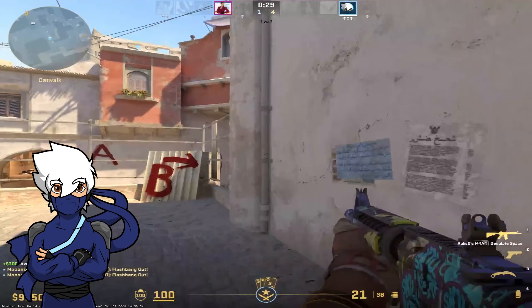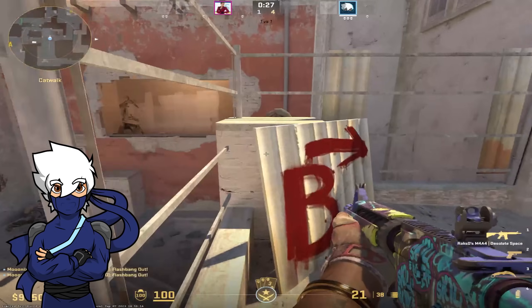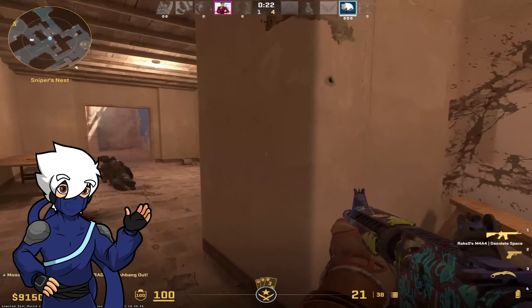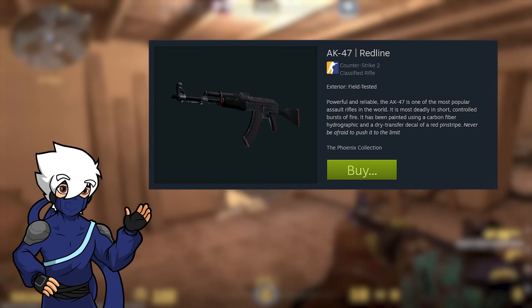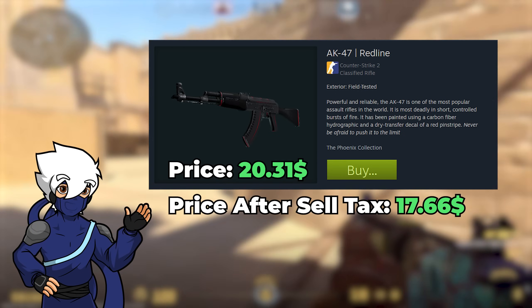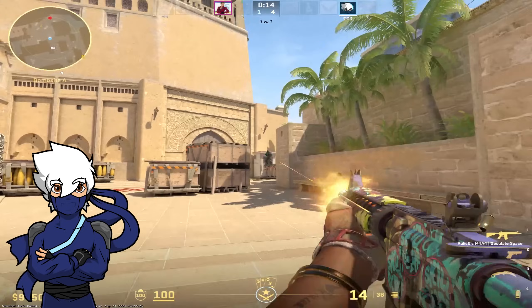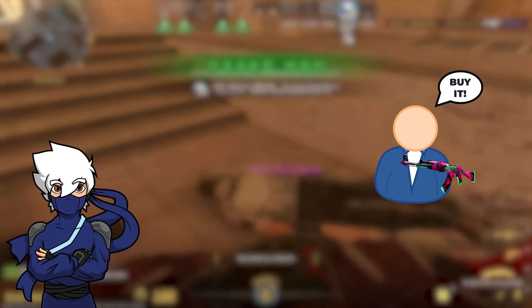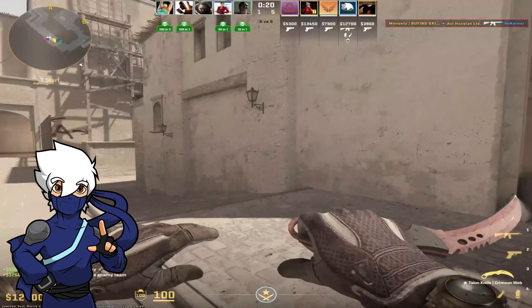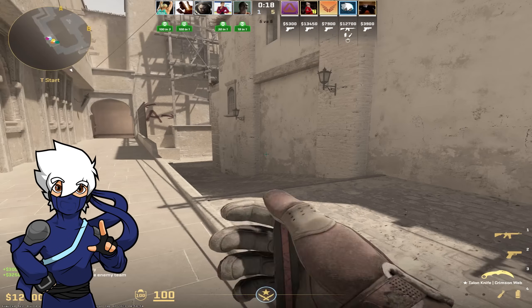The next option takes a bit of luck: placing strategic buy orders on items below the market price, but not by much. After you gather your cases and skins, find an item you wish to buy and place an offer for it below what it's worth — even by 2 to 5 cents post-tax. You'd be surprised how many items are sold just because the seller is in a hurry. Take your time and find good items to use this method, but understand it is not guaranteed.